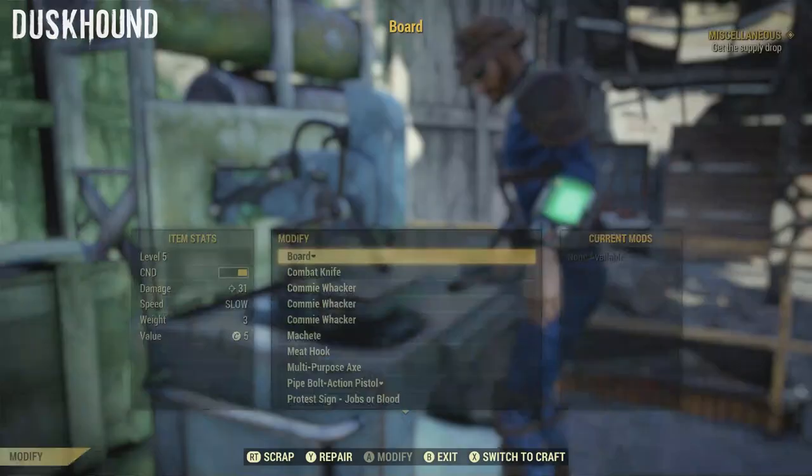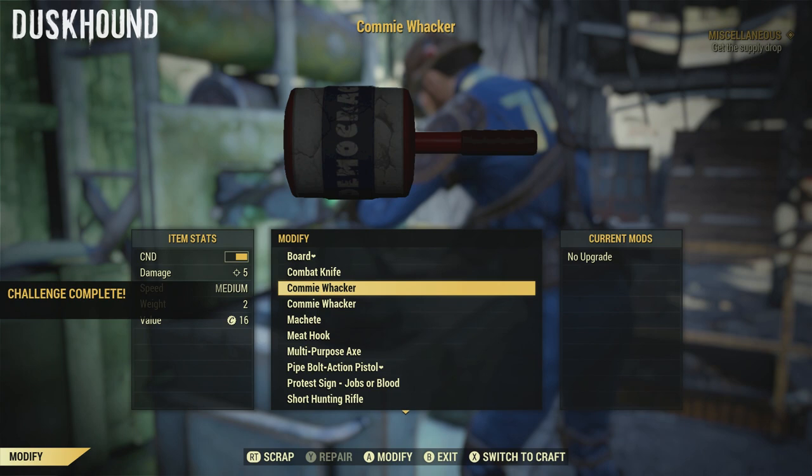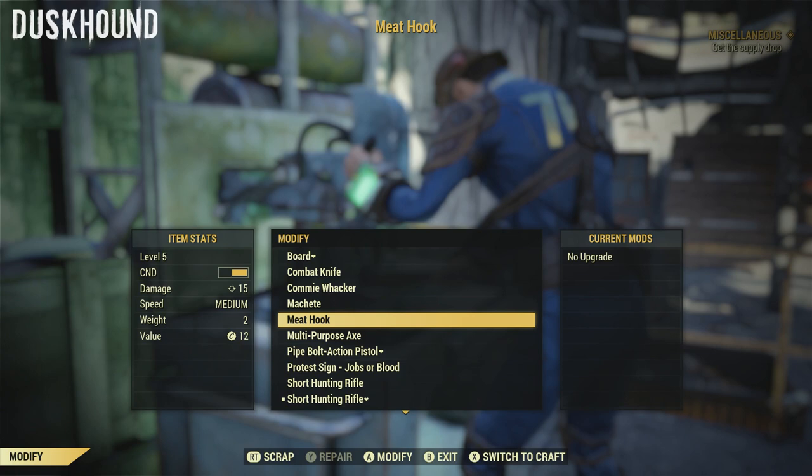The first step is to get a bunch of duplicates of the weapon you want to get modifications for. Some weapons do not have modifications, such as the commie whacker which you find in the fair location. However, some weapons do — or most weapons do, should I say.